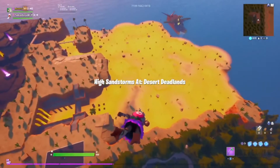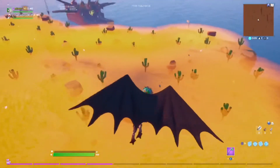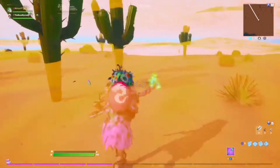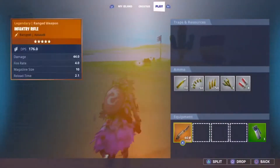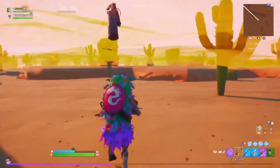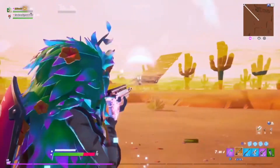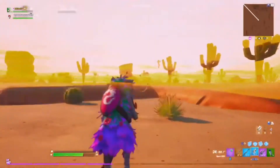High sandstorms at Desert Deadlub - look at this guys! With this one there's sand so it's a lot harder to see people, and there are so many new items now. We got a golden infantry rifle, only available during the sandstorm event, and shadow bombs. I actually forgot those were in this - low-key want to use one. Are you over at Sanctuary? Nope, just in the regular desert. But Sanctuary is also nearby. I'm out of mats. Let's go, let me build. Let's go!